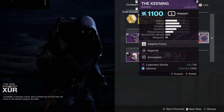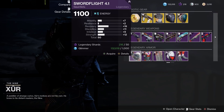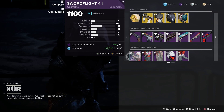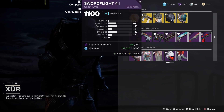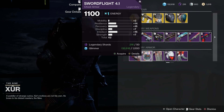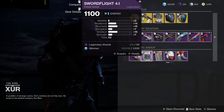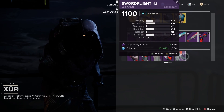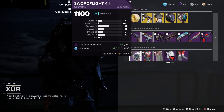Let's check out the armor — we've got the Swordflight 4.1 armor set. Looking at the stats: the Hunter arms have 19 recovery, with 14, 16, and 16 on the chest piece. Overall it's a pretty even stat distribution today — nothing really stands out, and not quite as good as last week when we had the Opulent armor.